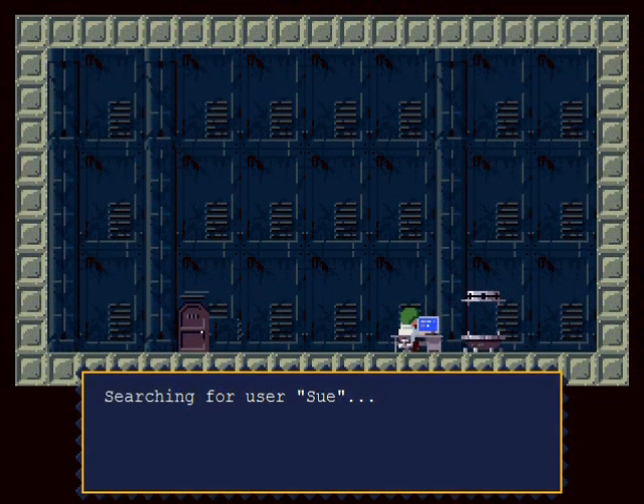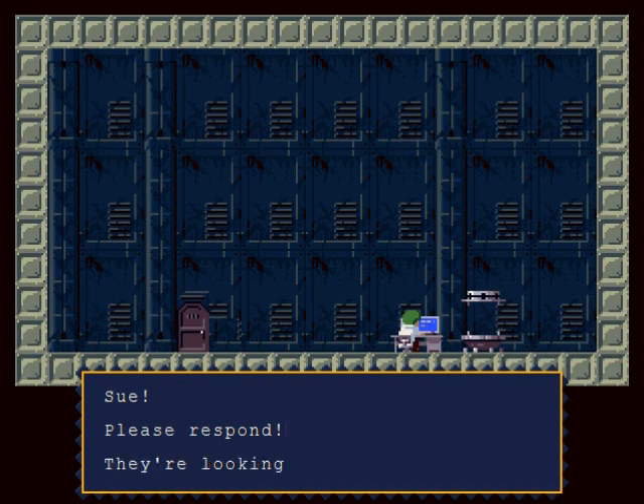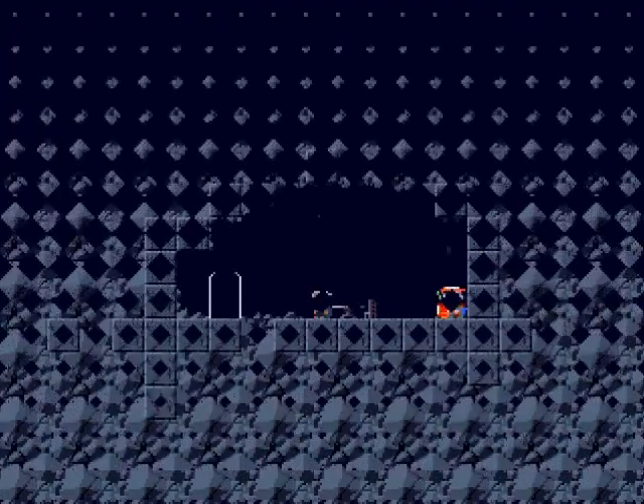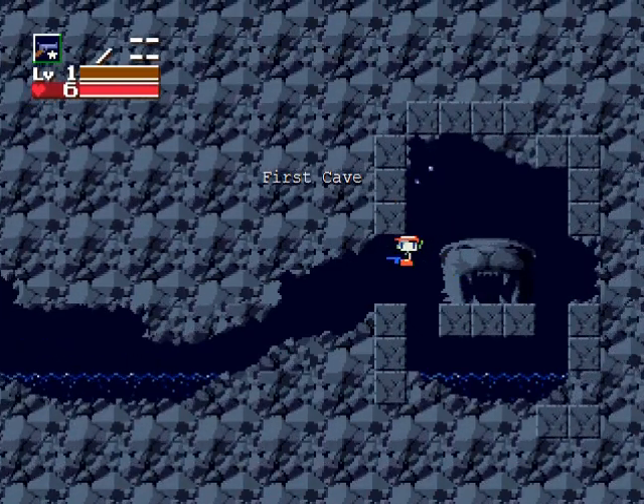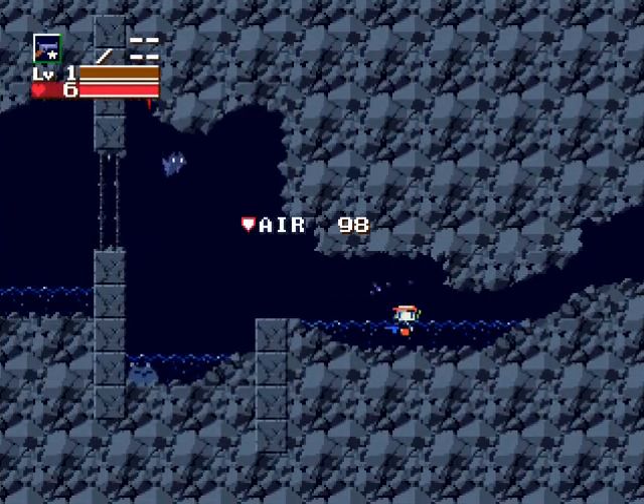A transmission from somewhere — back over here — and he seems to be searching for Sue again. One Sue in the entire network? Come on, this is ridiculous, that's not even believable by video game standards. What are they looking for? Who is Sue? I don't know who Sue is — I guess we're going to have to find out who these two are later. Anyway, let's go through here and backtrack.